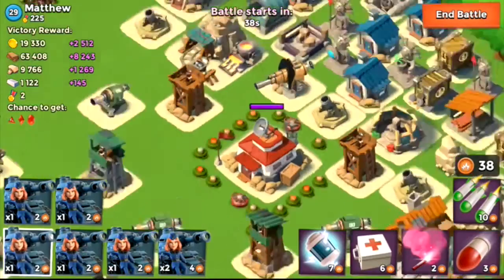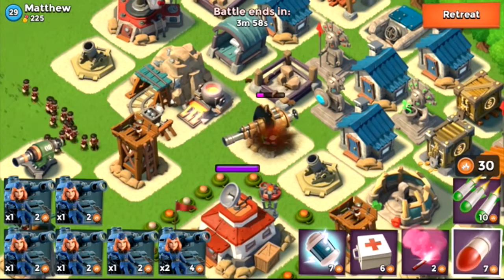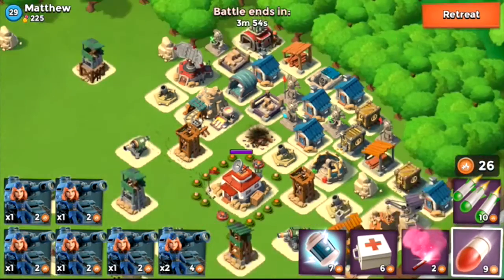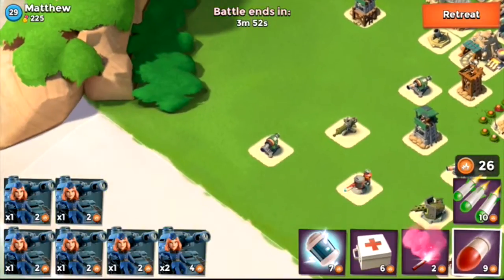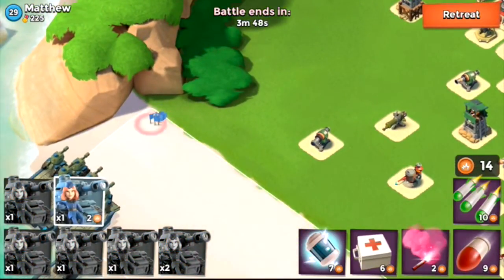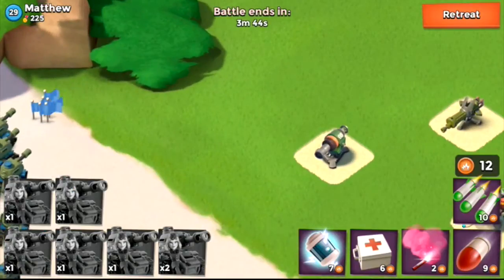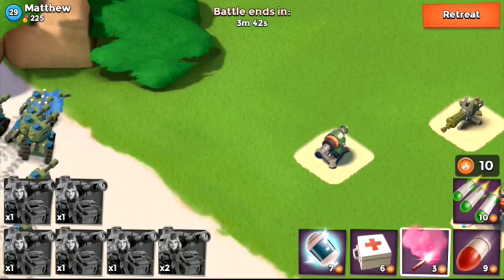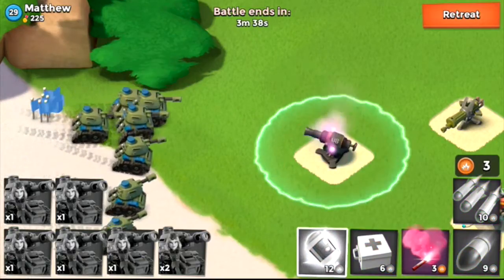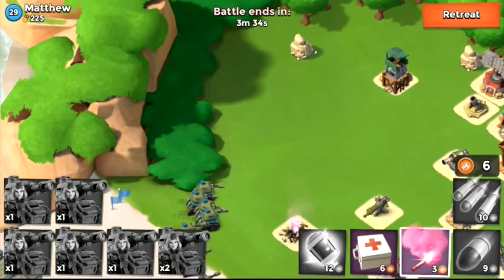You can usually knock out the Boom Cannon with three artillery shots. I don't usually use the barrage on the Boom Cannon because it doesn't seem to be too effective. I'm going to launch all of my tanks, and I've still got enough points to use my power-ups, so I'm going to EMP that as soon as it moves. That's that destroyed, and now I'm going to flank up the top.